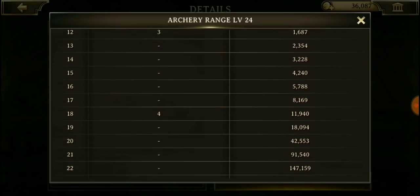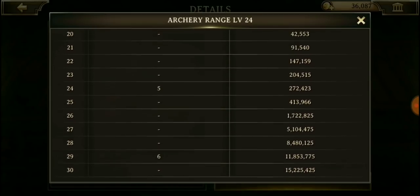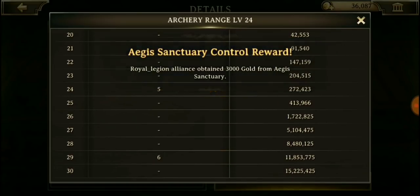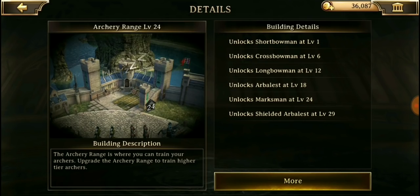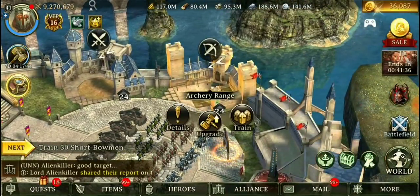At a castle level of 24, which is where we are right now, we unlock level 5 troops. Level 6 is unlocked when you reach level 9 of that troop building. So there are 6 types of troops, and based on how high the level is, they will fight better and fight stronger.